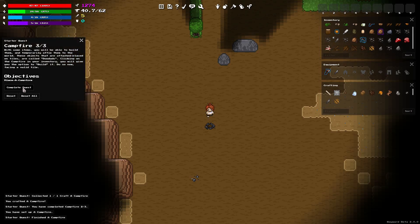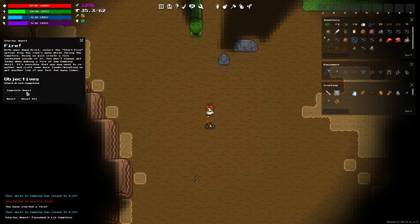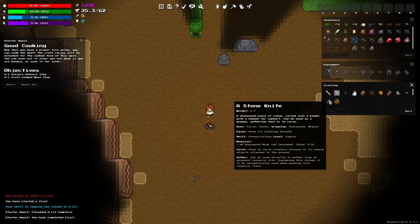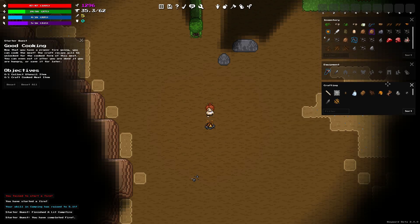Maurice, you need to be more proficient at creating these things - it's just a campfire. What were you schooled in - a pit? Was your textbook a piece of algae on the side of the street? With some items, you'll be able to build them. We built a campfire. Use your hand drill and start the fire. We failed to start a fire. Maurice, I know it's difficult, but come on.